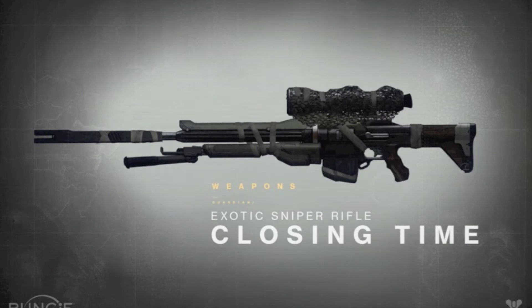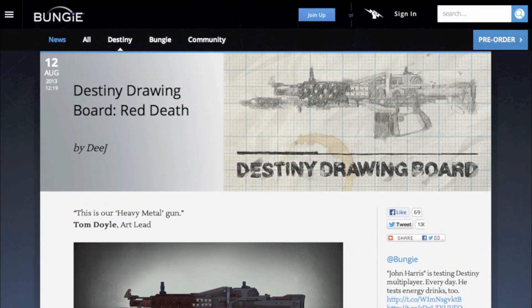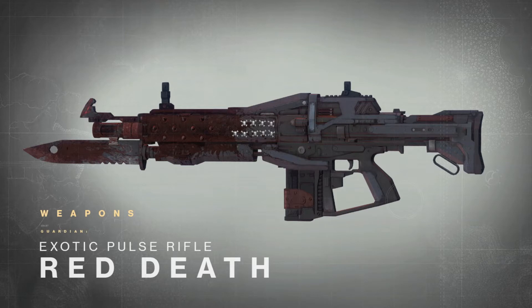The first installment to the Exotic Weapons List is a brand new weapon called Red Death. This exotic pulse rifle was featured for the first time on the Destiny drawing board over at Bungie.net. As you can see, this weapon is aged and coated in fallen blood from the time it's spent in battle.